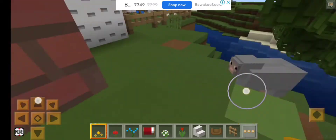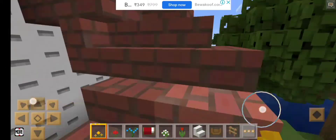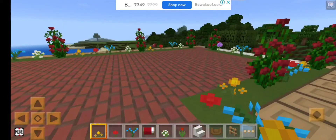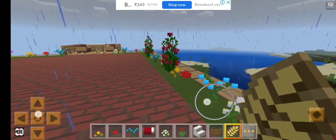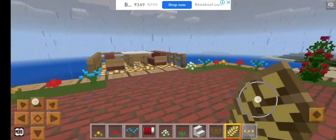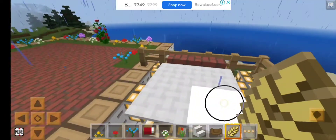Wow, it's been days to make this house. I just love this house! Oh, it's raining — I just love rain. It's so fun because you can jump in puddles like Peppa Pig — that's my favorite show.